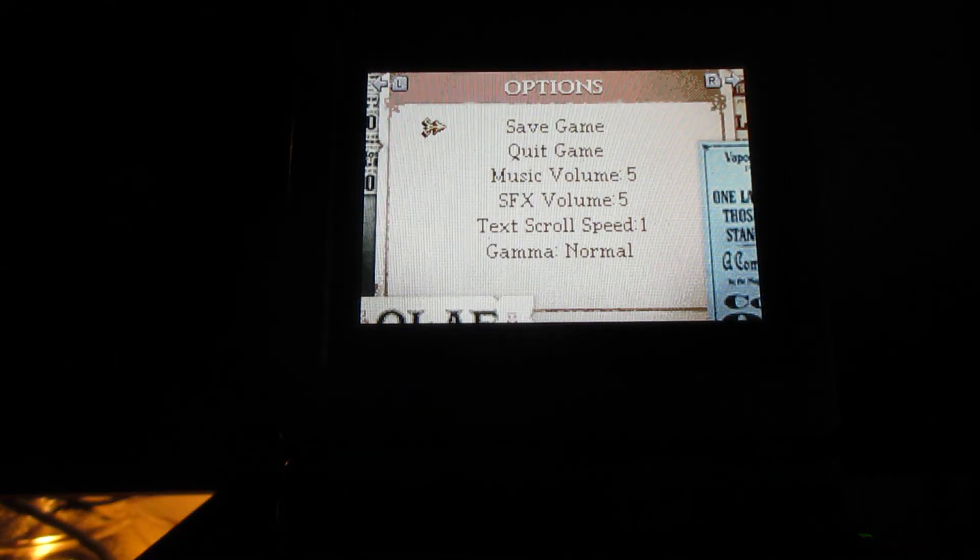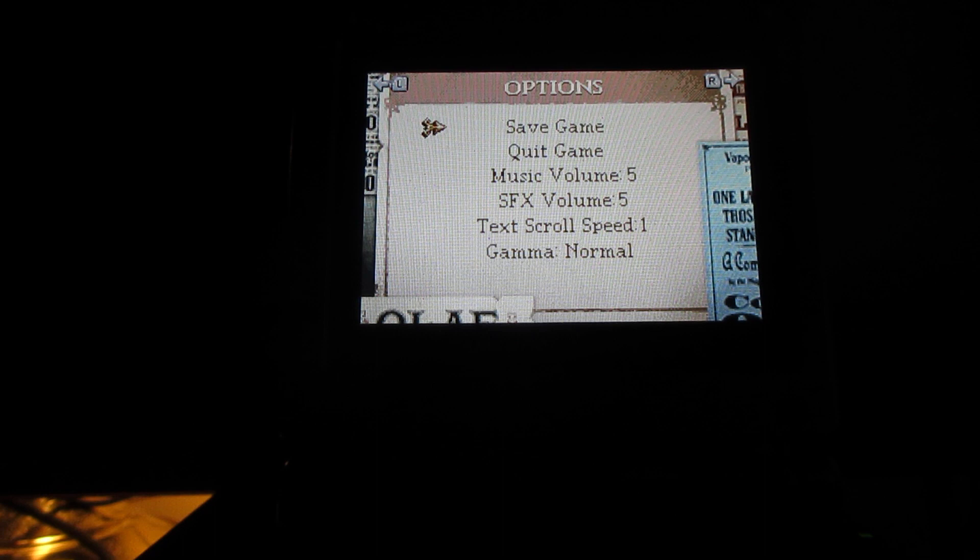Welcome back to more Lemmy Snicket, a series of unfortunate events walkthrough. Let me get these butterflies while I'm here. Aunt Josephie is basically stuck in the cave, and we've got to help her to get out of the cave. She can't be stuck in there forever.